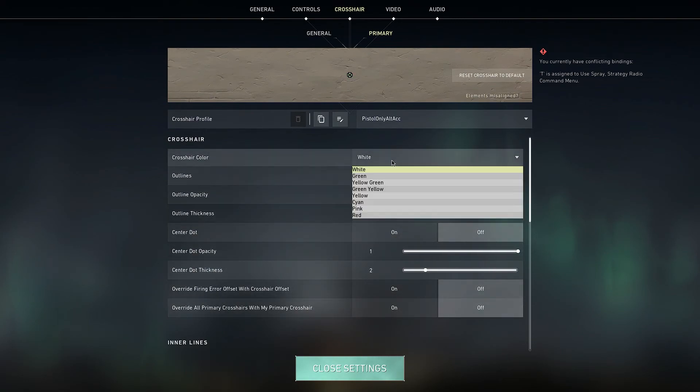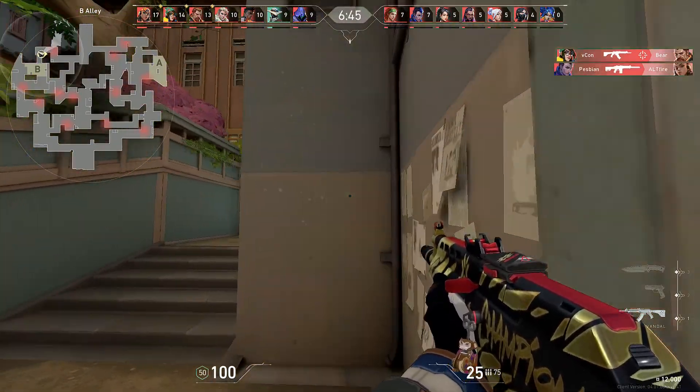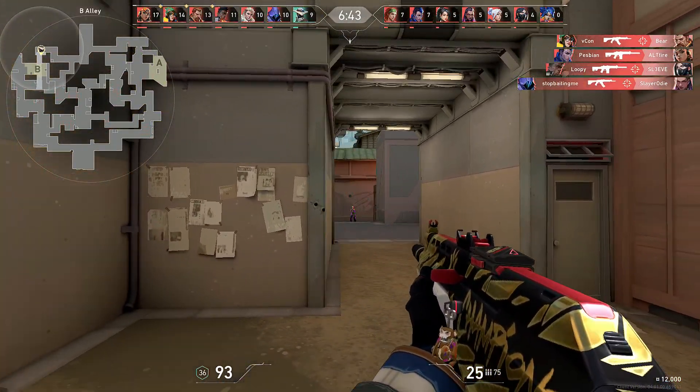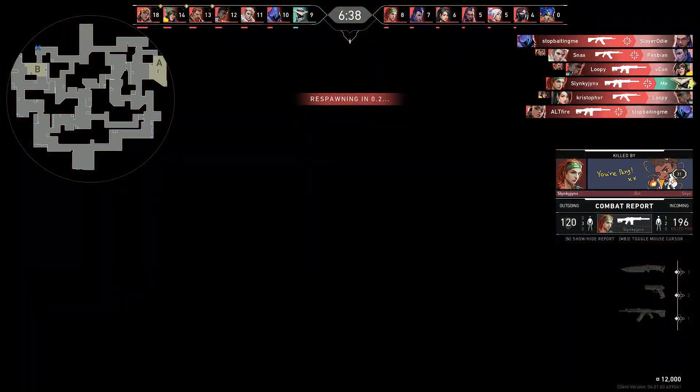I think the best crosshair is the cross with the gap or the dot with outlines, but again, it all depends on you. You have to figure out the trade-off for crosshair visibility to sight visibility. I hope this video helped, and have a good day.